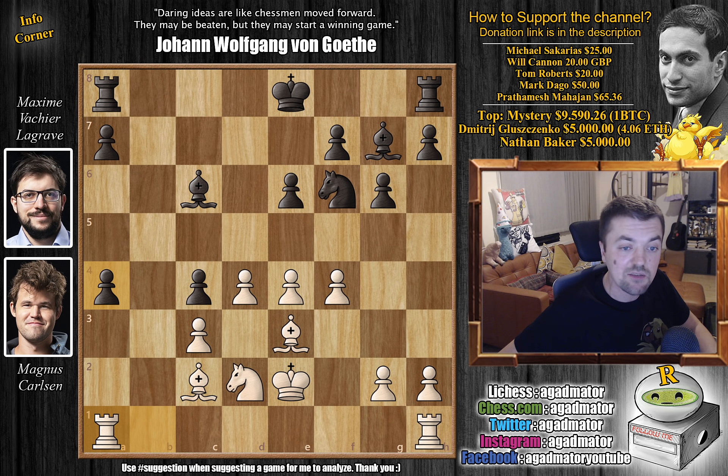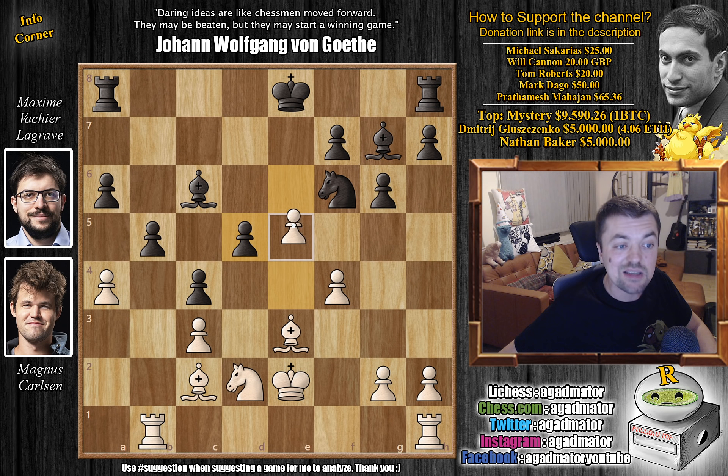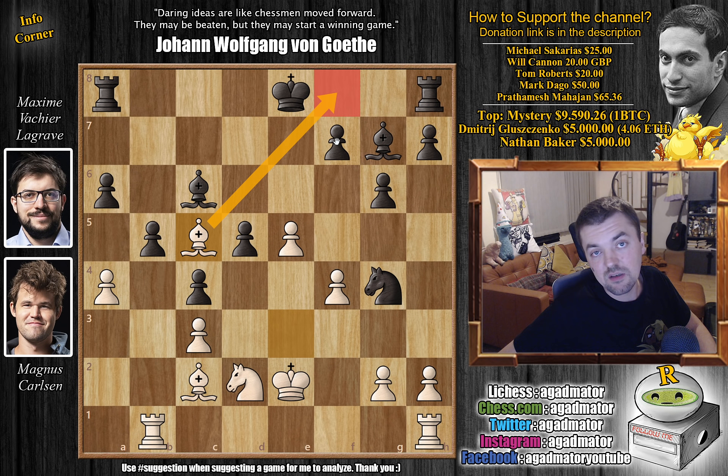Now that the pawn has been advanced so far, Magnus attacks it with a4. You cannot capture the pawn — if you capture, just rook a1, and then the pawn will be easily won, and you've just ruined your pawn structure on the queenside for nothing. So here after a4, we have a6 just defending that. And now only now d5 — a very interesting idea by Magnus, because it seems like black can just capture that. But after e captures on d5, Magnus pushes e5. We have this very interesting position that Maxime probably hasn't encountered before. Knight to g4 seems to be the best idea, but then you have to meet bishop to c5, preventing black from castling.